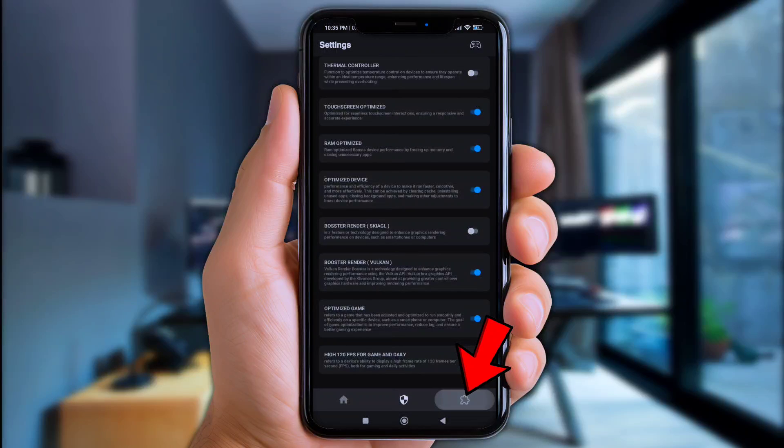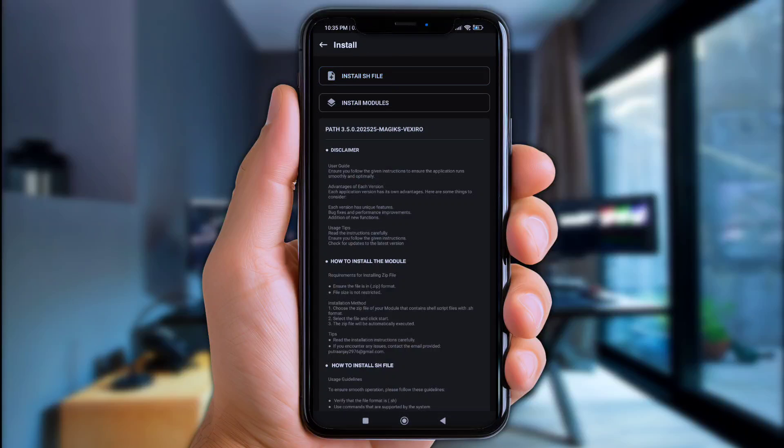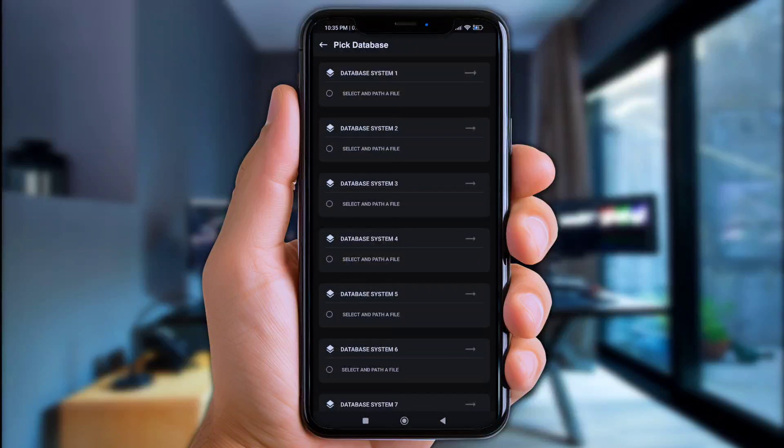Up next, click the logo at the bottom, then click 'Install Modules from Storage,' then click 'Install Modules.' Now click the little circle icon on the right.